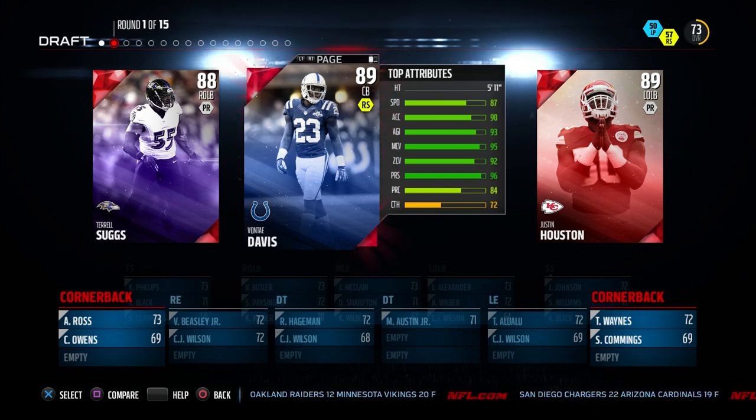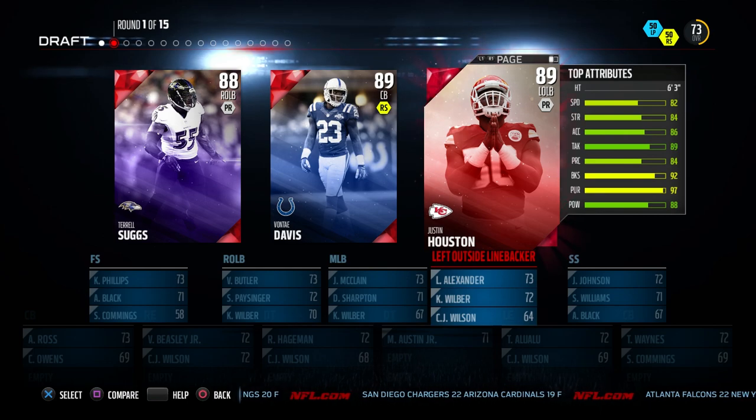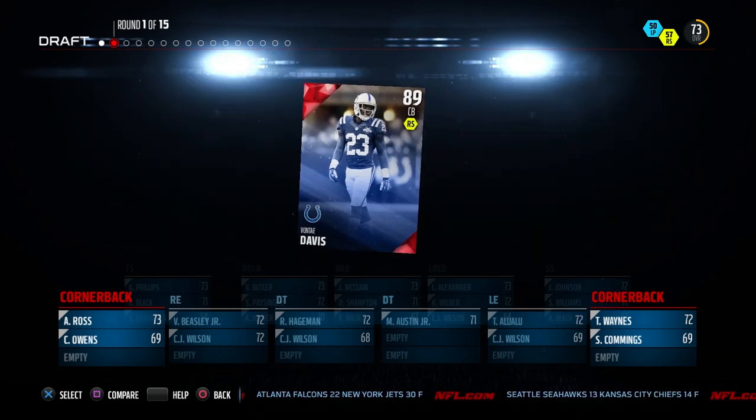We've got our first really tough decision to make here, guys. Looking at three elite players, all at positions that are very important for your team. The reason I'm thinking I'm going to go with Vontae Davis is because cornerbacks — good cornerbacks — are very difficult to come by. He's only 5'11" and 87 speed, but you look at his zone and press ratings, and Vontae Davis is going to be a beast for me.